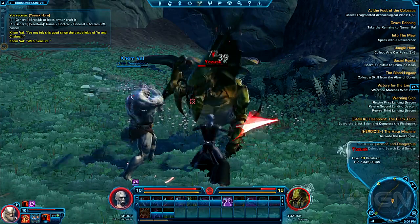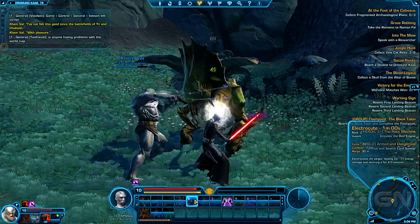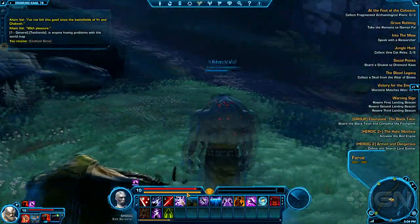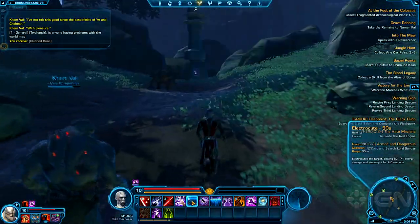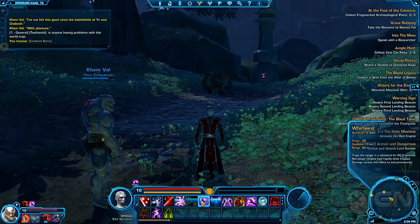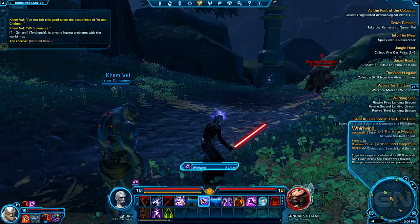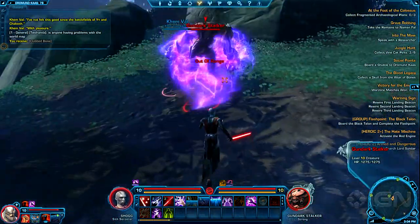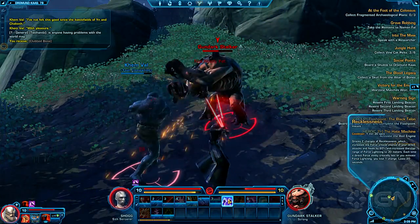I'm not auto-attacking — I'm actually pressing buttons to do every attack. Every special attack consumes force, which is my recharging resource. The electrocute spell has a stun effect, as does shock. For crowd control, I can use whirlwind, which channels and sets a target in a stunned state — useful for group encounters if I want to keep somebody out of the fight while the team does damage.